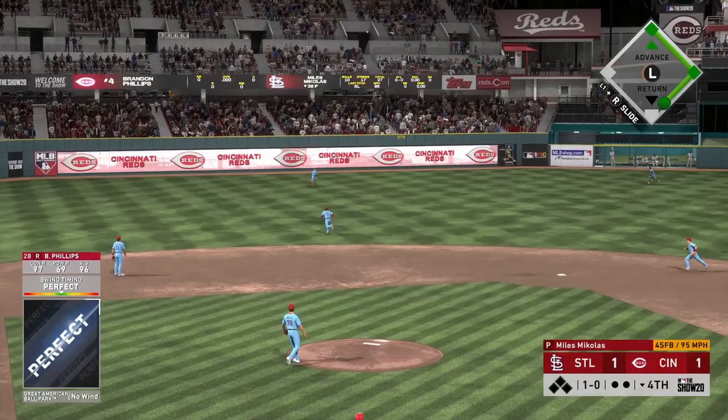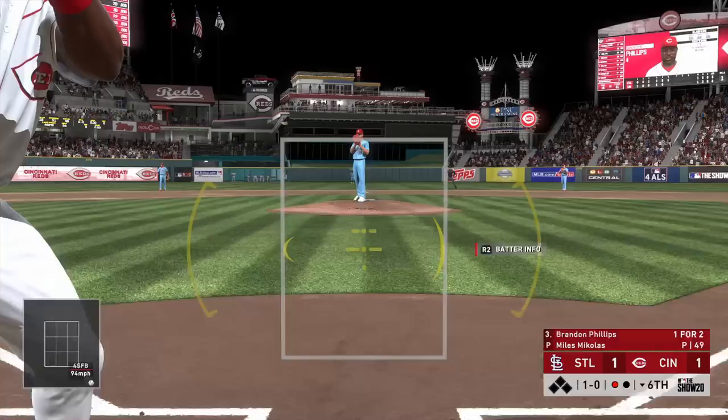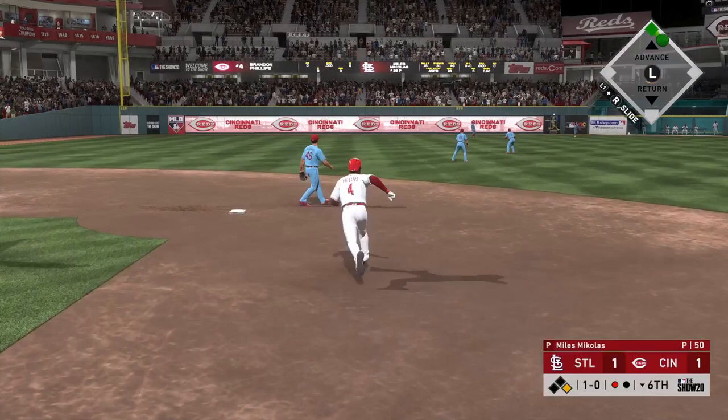You want to try and get at least one knocked out in the first game and then the second one knocked out in the second game, so that way you only have to tally maybe one or two base hits in that last game. We're actually going to complete this three-game moment in two games. We are going to get it done as we hit a perfect, perfect line drive into the gap.